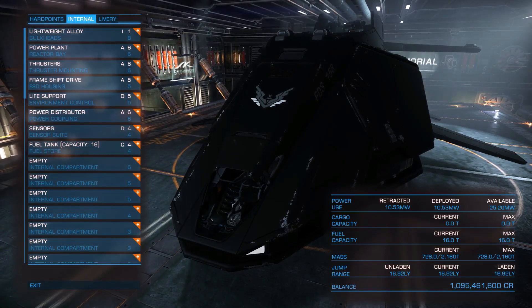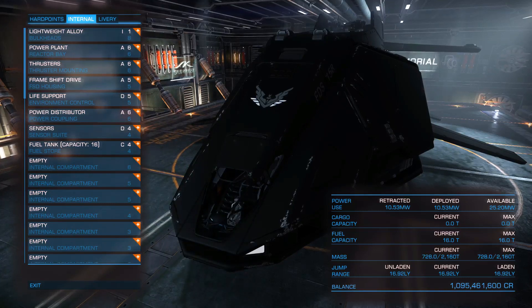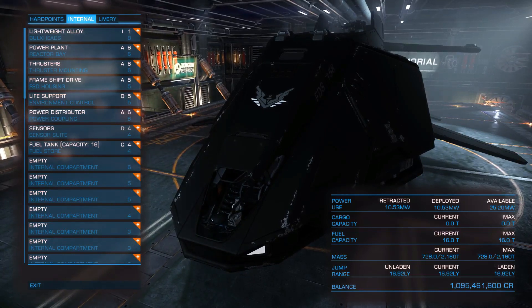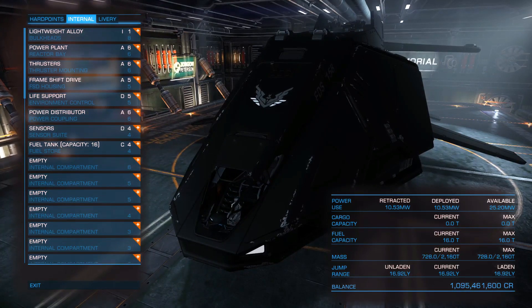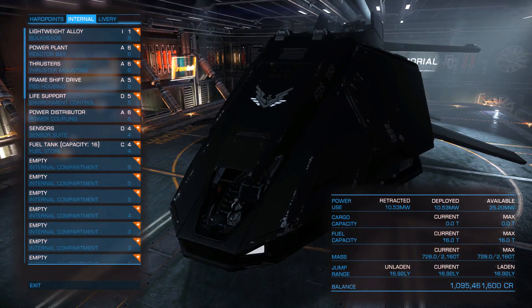With these best modules equipped, its available power is at 25.20 mps, which is quite decent — very good actually. And the jump range is at 16.92 mps, not the best, not that bad either. It is a quite heavy ship, and we can see this from its mass at 728 tons.